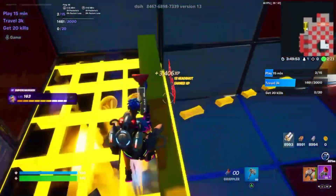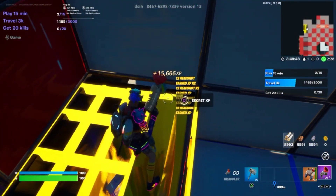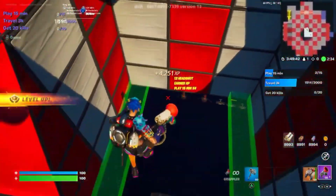You can fly over here or parkour your way up. On the very top you will find this button — it's a secret XP spot. Press it and you will start earning even more XP. As you can see, I'm already leveling up.